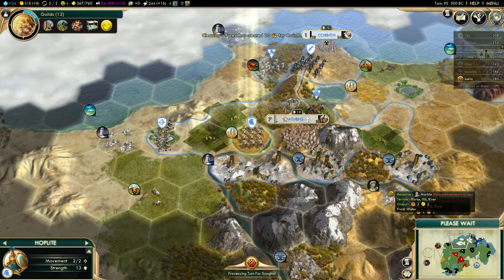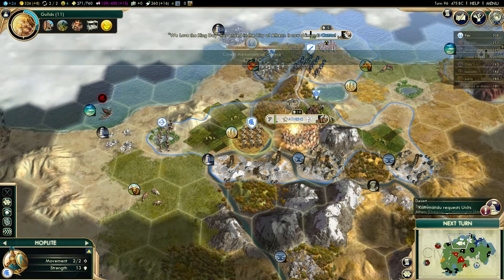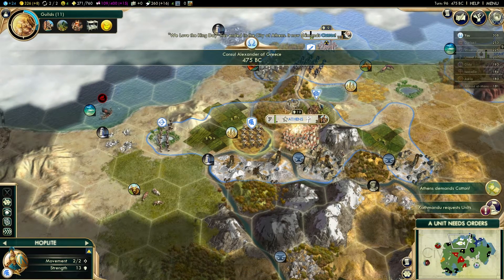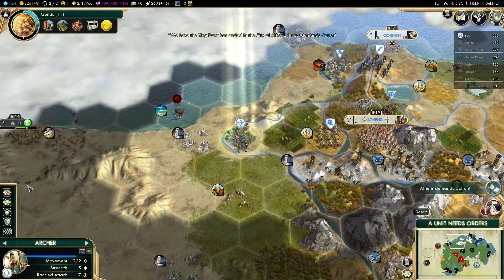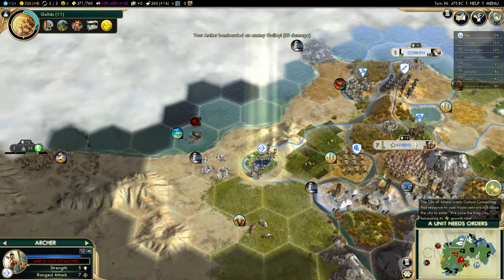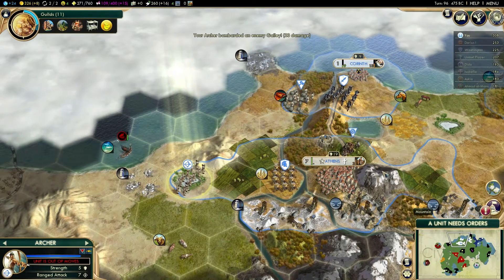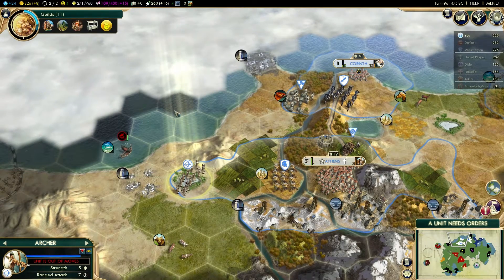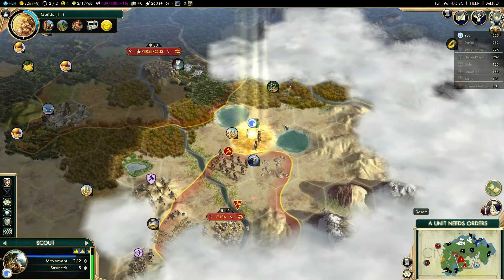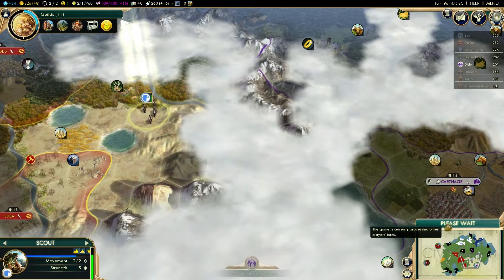I honestly thought I was going to get the Colossus, though. I didn't think that was a wonder I was going to miss out on. But I'm determined not to miss out on Machu Picchu, which is why that great engineer is sitting there and waiting. Got a barbarian that's a little bit close — we can ping at it with our archers. There's probably a camp around somewhere; there may even be some land off to the north.